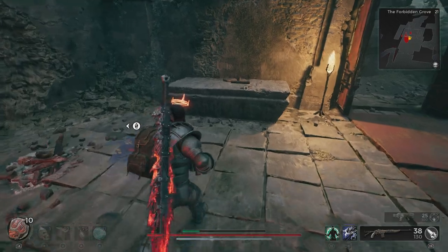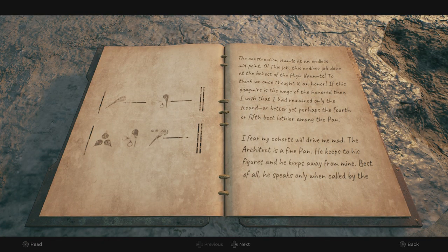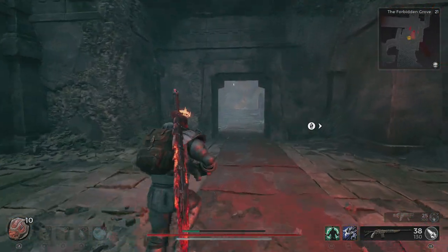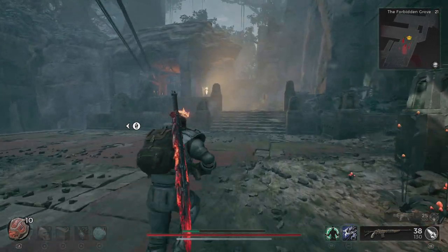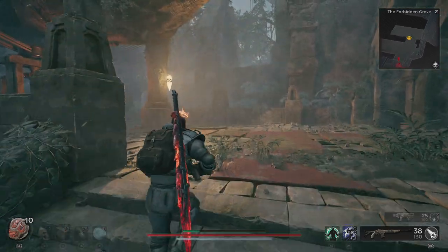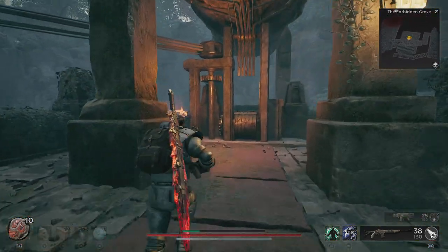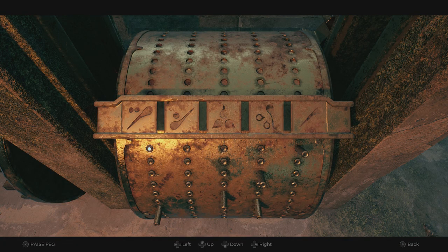Once you activate the water wheel, you're good to actually input the correct sequence of pins into the water harp. If you want to know what the sequence is, it can be found in this book here on the stone desk, so you can figure it out yourself. There will also be a timestamp in the video for the secret song if you want to skip to that first.